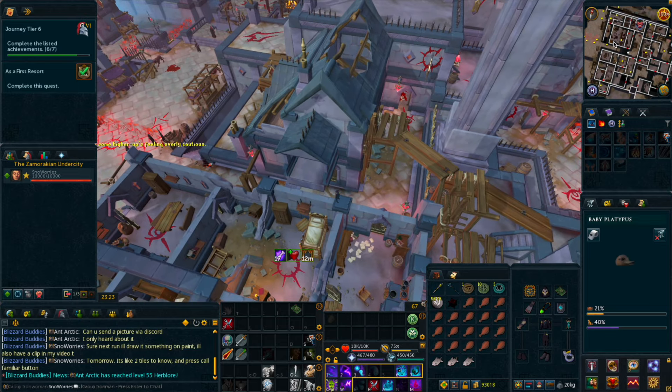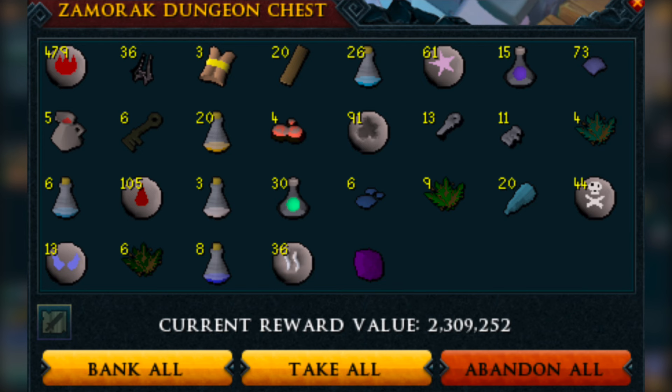Before going to the Cerberus room, kill this witch. It's a bit annoying, but in the long run, you'll actually get some nice supplies for your account, including things like planks, alchs, super ranging and super magic potions, and even some herbs.